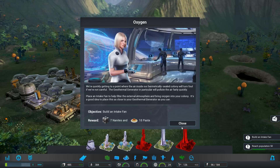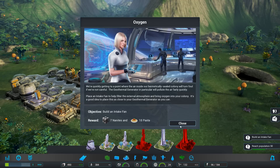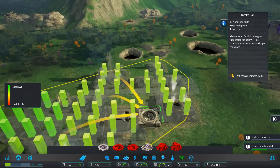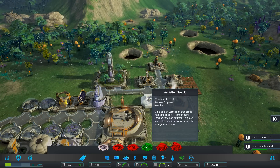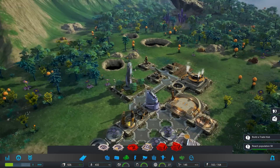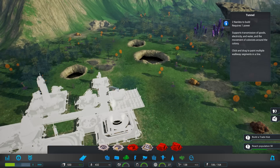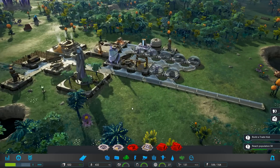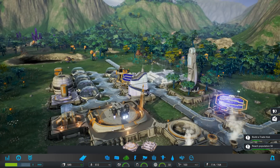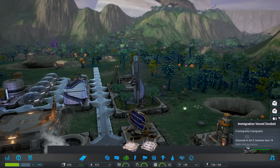The geothermal generator will pollute the air fairly quickly - please place an intake fan to help, as close to the geothermal generator as you can. A new mission is available: trade hub. We need to advance out a little bit - go off that way with tunnels, which are pretty cheap. Trade hub time - I'm going to put you close to the center. Look at that screenshot - that's really pretty. I love this game already.